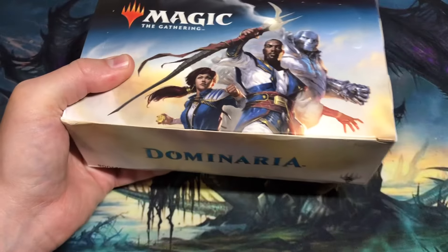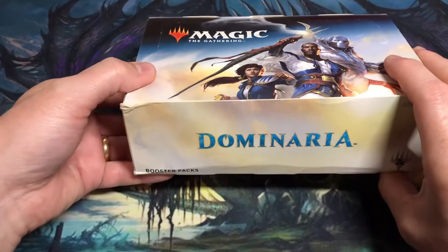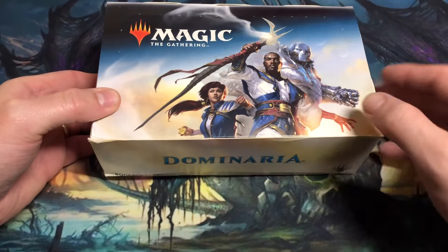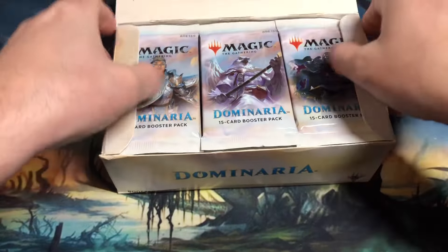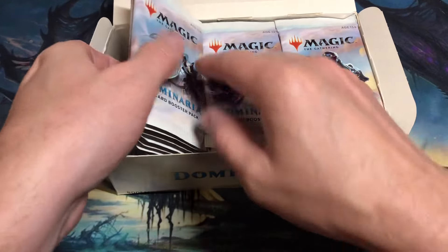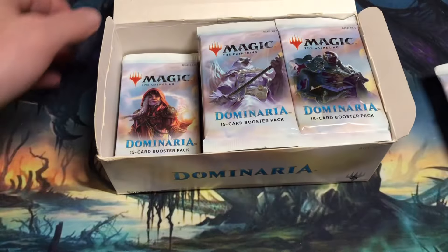Once I get the outside plastic off I can see a little bit more of the damage. Hopefully none of the cards in this booster box are damaged. The front art of the box has Karn, Teferi, and Joira. There are the booster packs — they look all pristine, so I'm really hoping there is no damage.